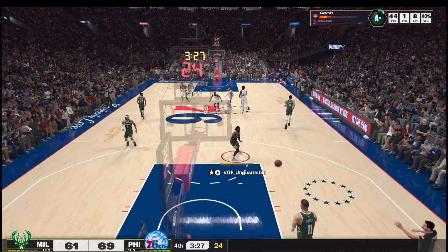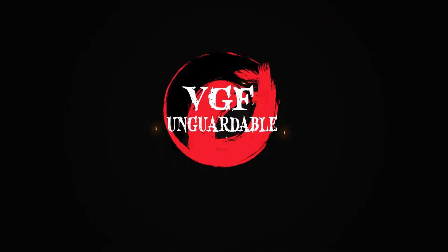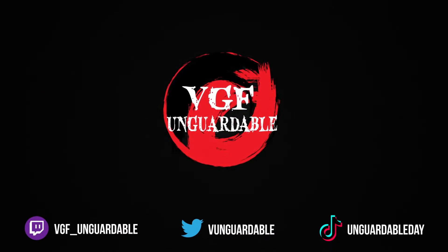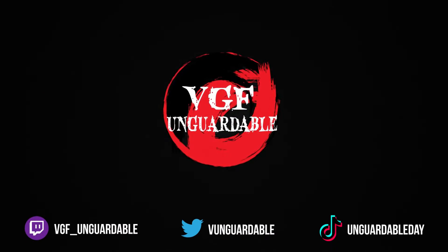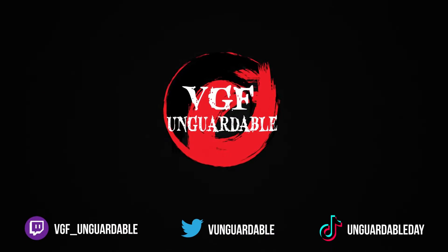For physicals: 86 speed, 76 agility, 84 strength, and 85 vertical — and that 84 strength is what makes this build different from my other one. It gives Hall of Fame strong handle, and with the 96 dunk and 85 vertical you get all those dunk animations. I've been pushing people off me, dunking on them, running the court fast. I put the dunk to 93 so I could allocate extra points to strength — Hall of Fame strong handle lets you bulldoze smaller defenders when you drive.